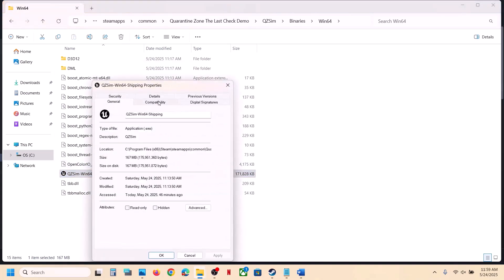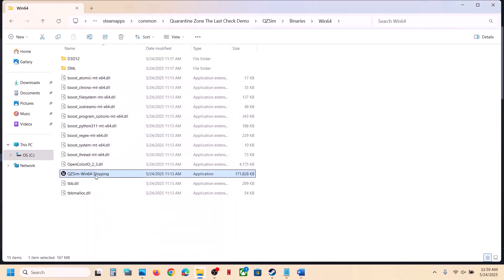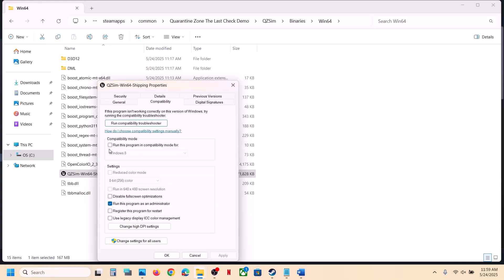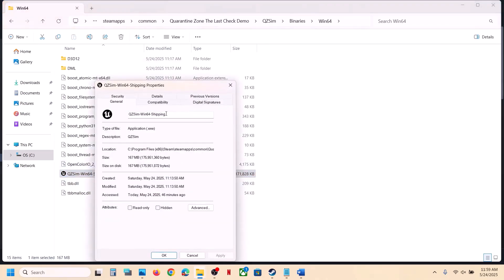Still not working? Right-click the EXE, go to Properties, go to the Compatibility tab, and check the box which says 'Run this program as an administrator.' Hit Apply, click OK, launch the game and check. Still not working? Go back to Properties and this time check the compatibility mode box, select Windows 8, hit Apply, click OK, and launch the game.